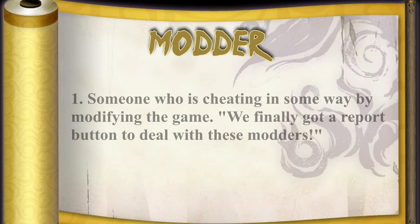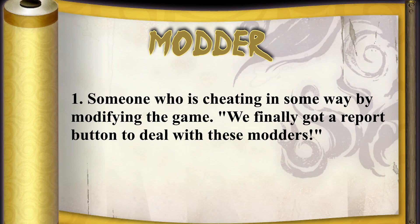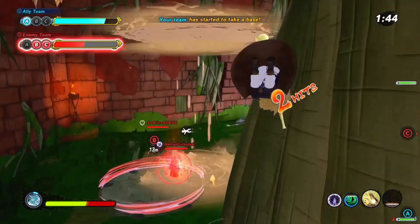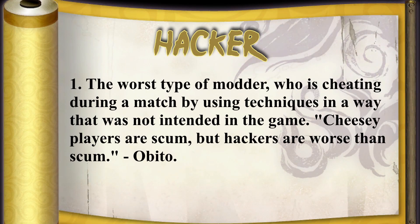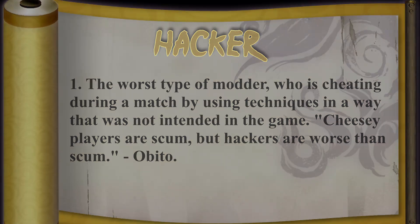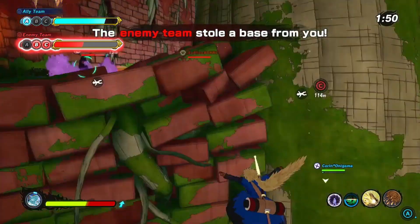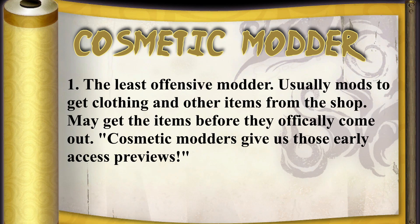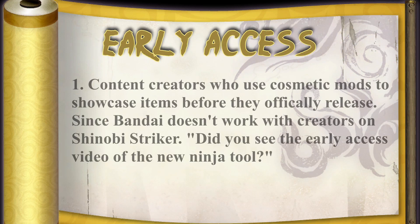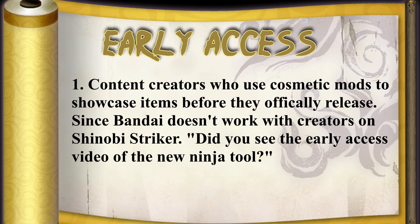A modder is somebody who is cheating in some way to modify the game in an illegal way. Usually when we say hacker, we're talking about somebody who is cheating in a match by using jutsu that aren't supposed to be on that class or using ultimates over and over again like they're just regular ninjutsu. There are also modders who just mod to get all the clothing items and new items that haven't come out yet — those are called cosmetic modders, or early access, like content creators who mod just to get new items to showcase them before they come out.